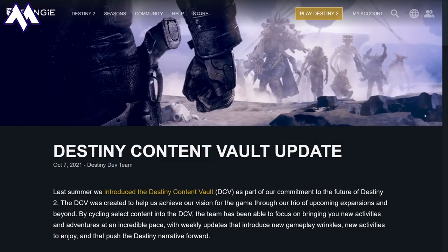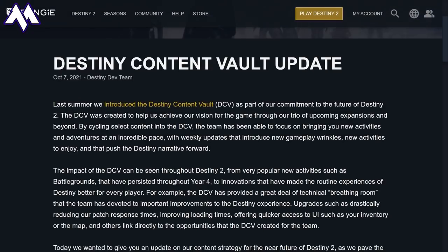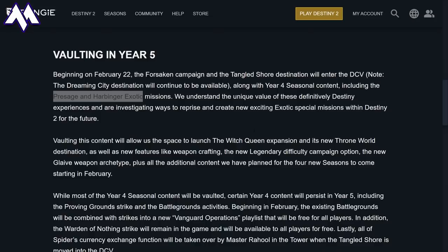If you folks did not catch the newest Destiny content vault update, they released everything that is going to be vaulted to make room for the Witch Queen. I did know that all of the Year 4 seasonal content was going to go, and I was pretty sure that Presage and Harbinger were going to go as well. So if you have not soloed Presage or Harbinger, you can do this before the Witch Queen comes out.